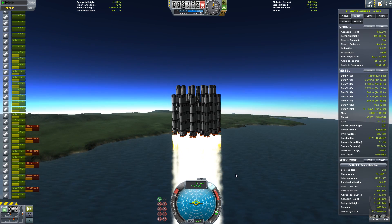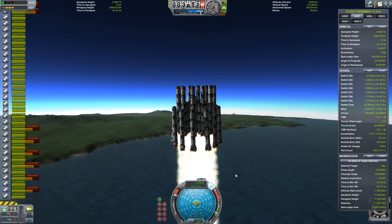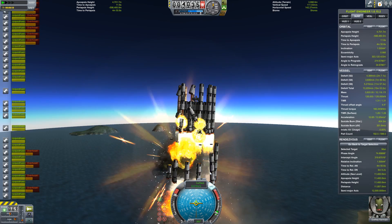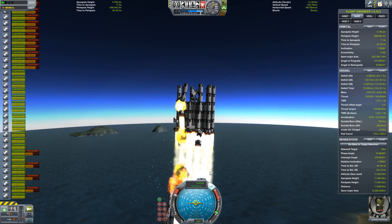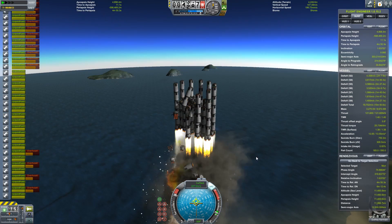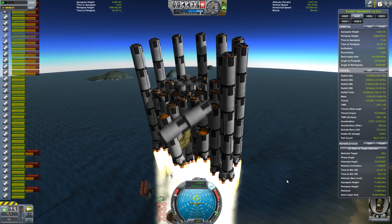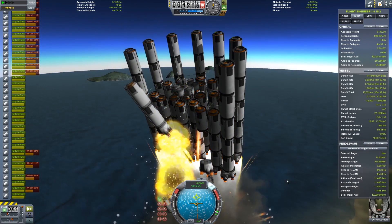It looks like a pretty small oscillation, but when you're staging, this first stage — it doesn't work. The oscillation was enough to cause the rocket to smash against itself and everything just starts falling apart. Everything goes everywhere, things explode — everything is awesome when you're part of an exploding rocket. I do mean awesome in the sense that it's taking my breath away.